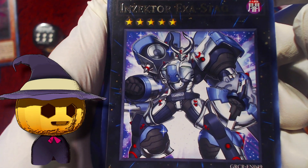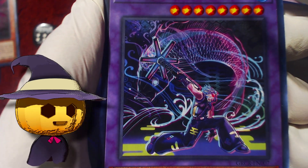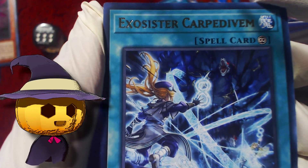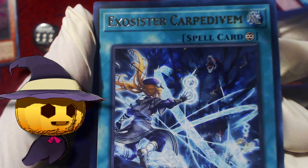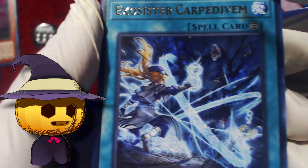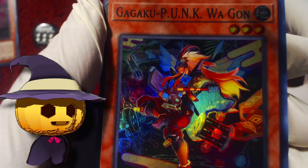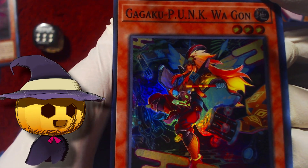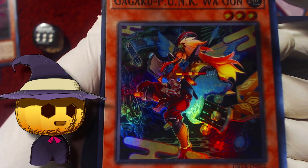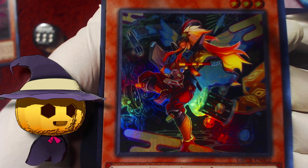Insector Exostag, Ukiyo-e Punk Rising Carp, Exosister Carpe Divum — I keep assuming it's Carpe Divum, question mark. And the last one is Gagaku Punk Won Gon — I don't even know if this card is part of the deck. I think Foxy Tune's the one you want from the Punks, so all these other Ultra Punks — nobody really cares about, I think.